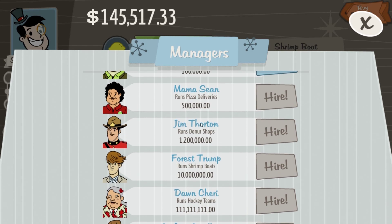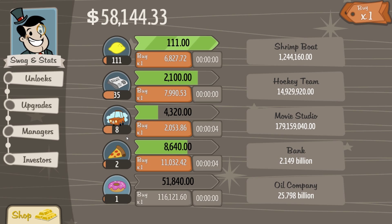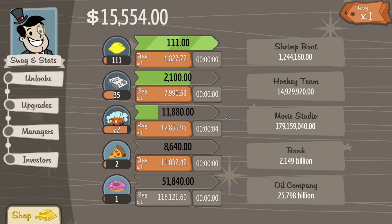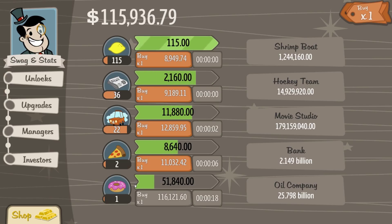Now let's look at our car wash again. Awesome — we've got all that car wash now, so let's upgrade it. We're earning $11,000 per five seconds. The lemonade stand is producing $115 per second, newspapers delivering $2,160 per second, and car wash $11,000 per five seconds. Pizza delivery gives $8,000 per 10 seconds. The donut shop gives $51,000 per 20 seconds.